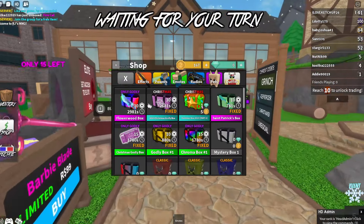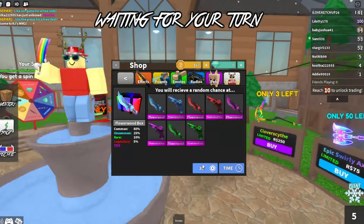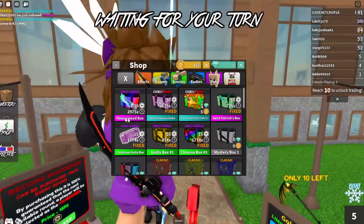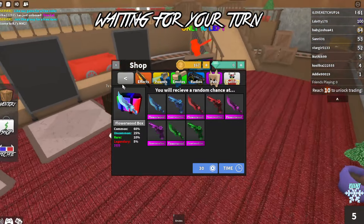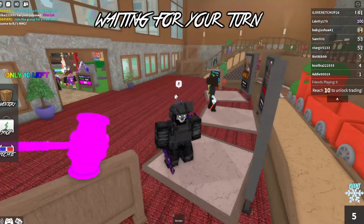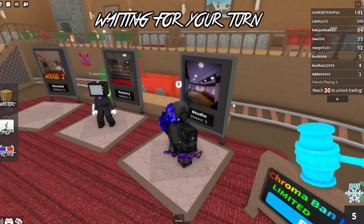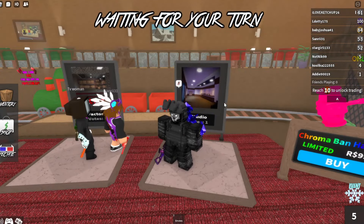I added this Flowerwood Box to the game - you can get it for 30 Robux, or spend 3,000 seconds playing the game to unlock it, or free spin. I made this Studio map a long time ago; believe it or not it took me like six hours to make.